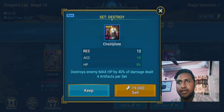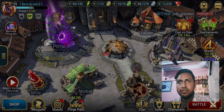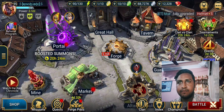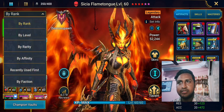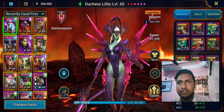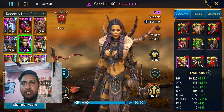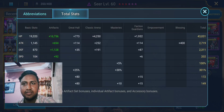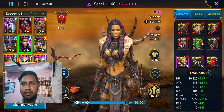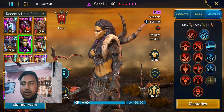Let me show you the stats of the champions used. Starting with Seer — the main thing I focused on was getting her crit rate to 100% and crit damage to 300%, that's it. Maybe I should bring more accuracy to her, but she's doing the job. For masteries I went with Flawless Execution.